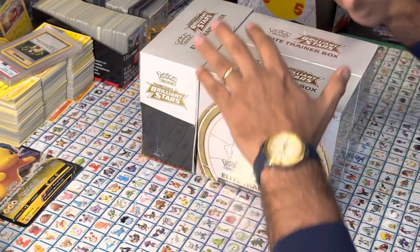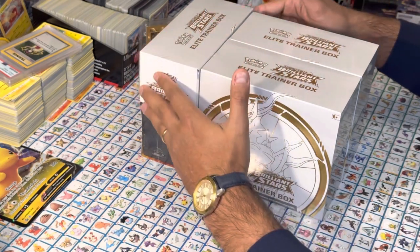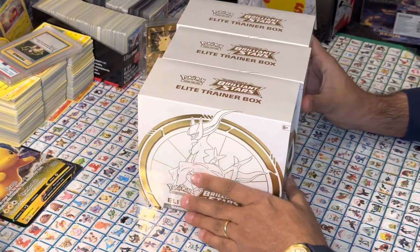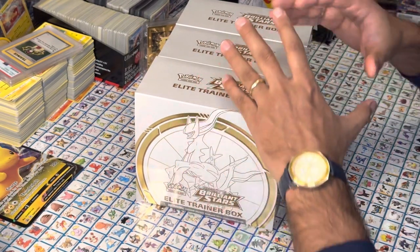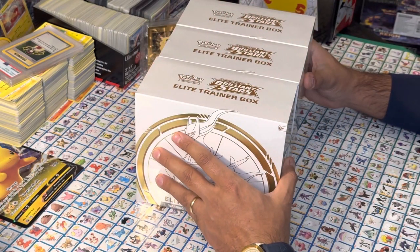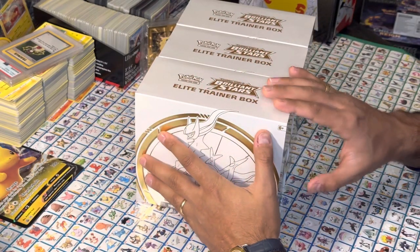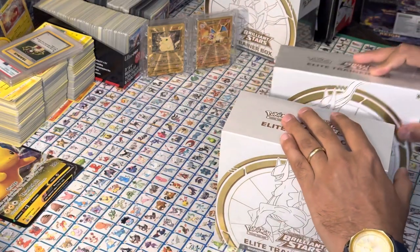What's up YouTube? Here we go again. I want to go ahead and open up another set of Elite Trainer boxes. This time they're all the same. It's becoming a little more difficult to find the Brilliant Stars booster packages, especially in the booster boxes. So next best thing is Elite Trainer boxes. I was able to get three of these at a pretty good price. Let's open them up and see what we can find.